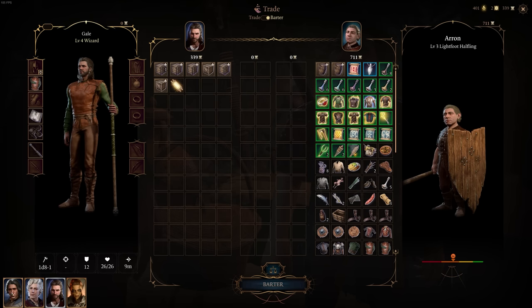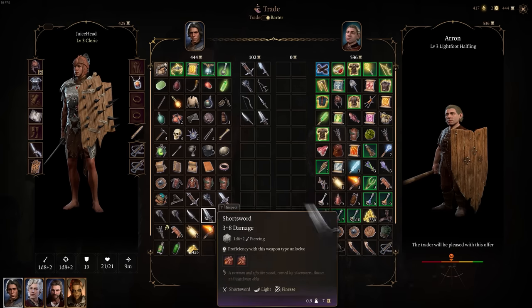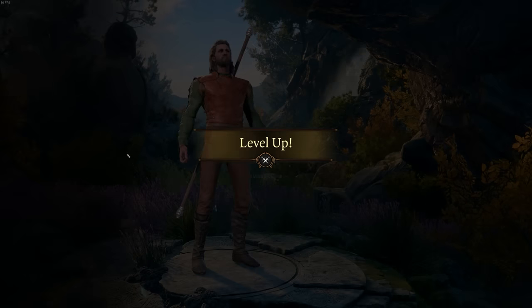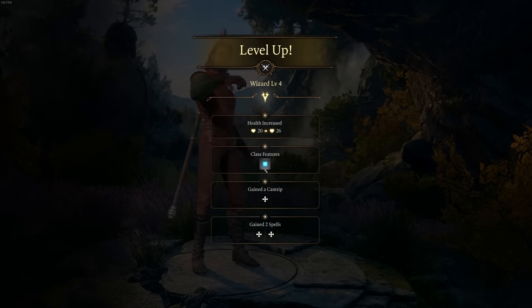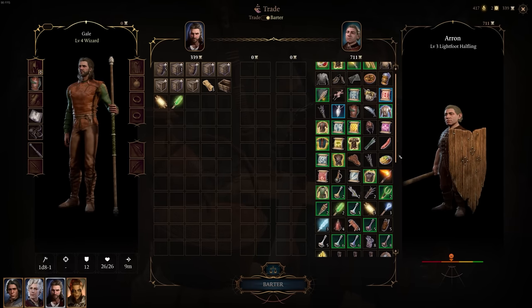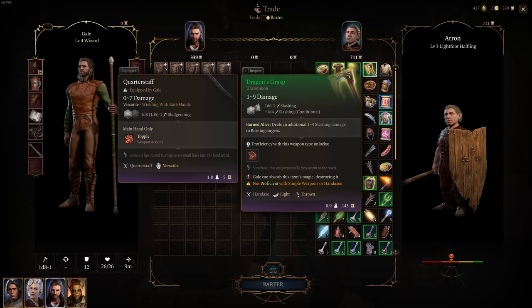Another pretty handy tip is that if you're selling tons of items to merchants, they're actually going to restock their inventory after each level up you do. So you can sell or buy a bunch of things, then level up one of your characters and the merchant's gold and inventory will be refreshed. This keeps happening each time somebody in your party levels up, so if you store four level ups, you'll have four free re-rolls of that merchant's inventory.